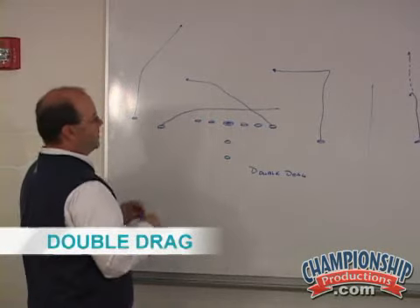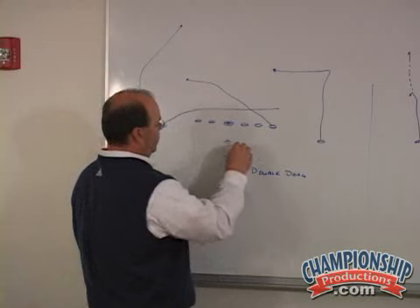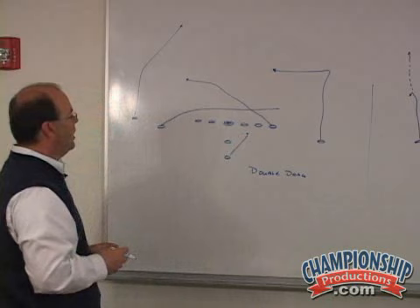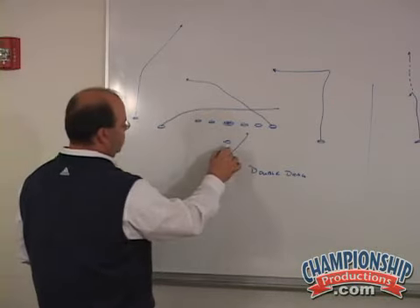We've already talked about what's going on up front with the man protections. The back's always going to go to the call side. Everybody else is blocking big on big, and away from the call they're checking blitz. The route concept here is five-step.